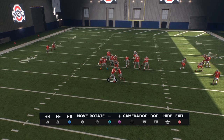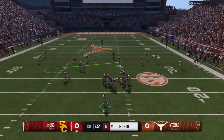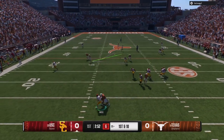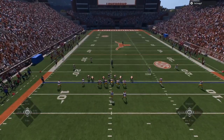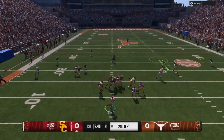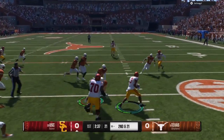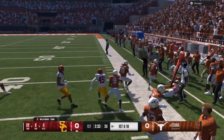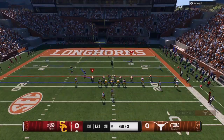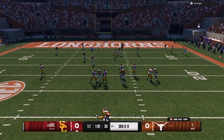My opponent gets the ball first and we want to establish pressure. We get a coverage sack, second and 21. Smart opponent — he realized I was being aggressive early and hits me with a halfback slip screen, makes somebody miss. We needed 21 yards to stop him and he gets 22 yards, so he's already close to the red zone.